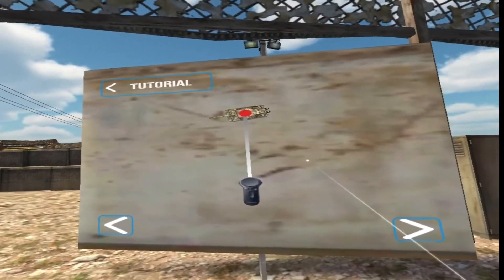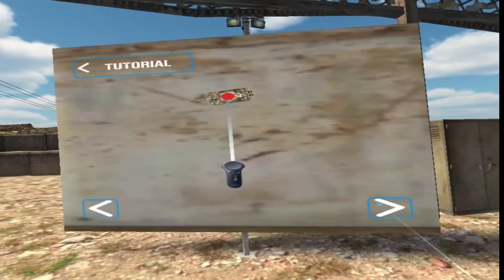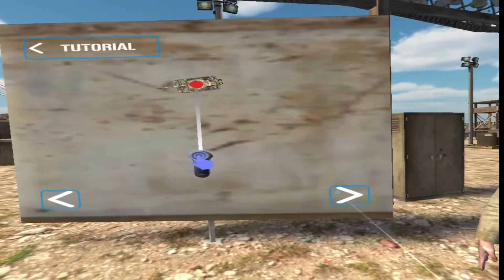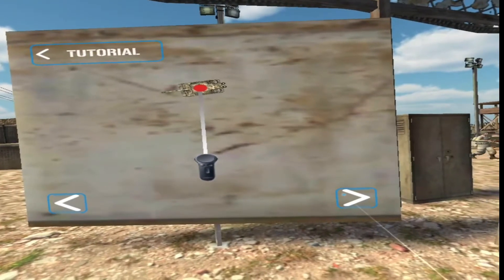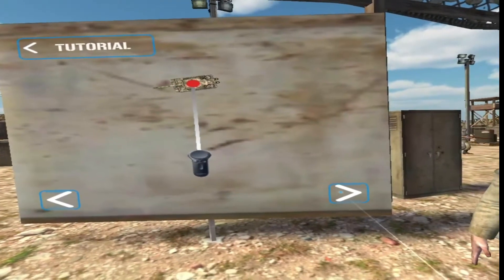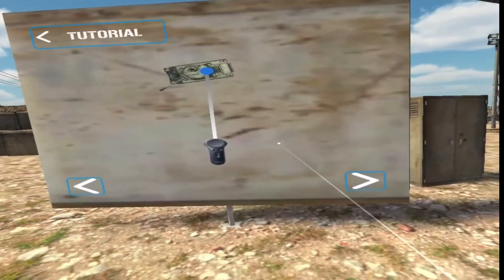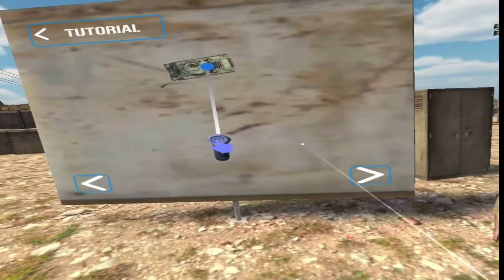Point your reticle at enemy units to target them — it will turn red when it is over an enemy unit. While it's red, click to order your gunner to engage the selected target; he will then point the turret at the selected enemy and rain glorious fire down upon him. Do not point your reticle at friendly tanks — it will turn blue over a friendly. When it's blue, click to show the orders menu.